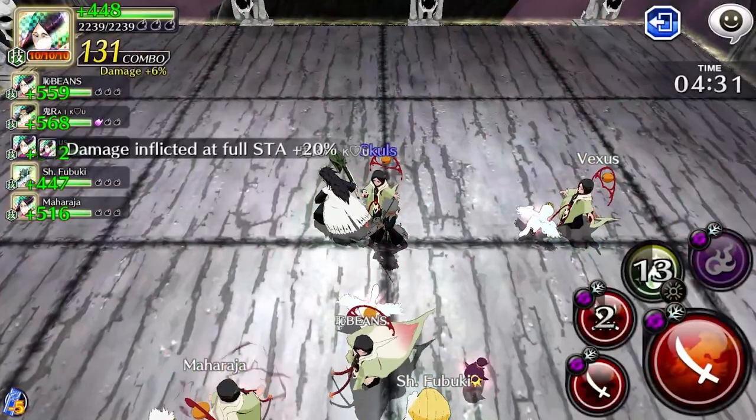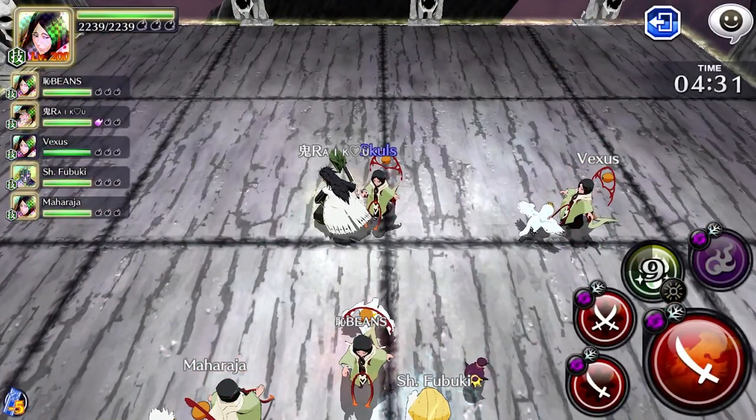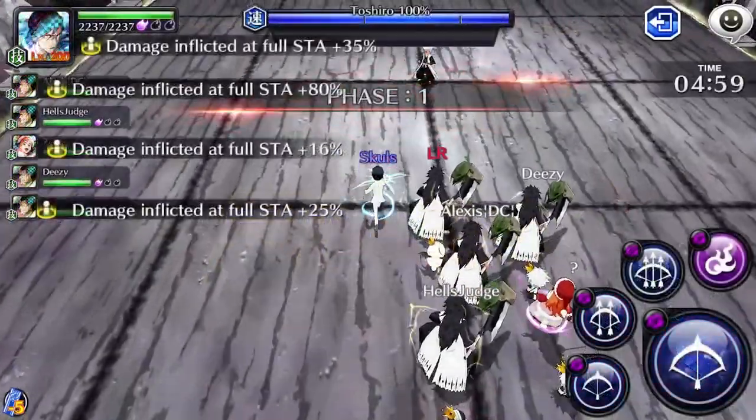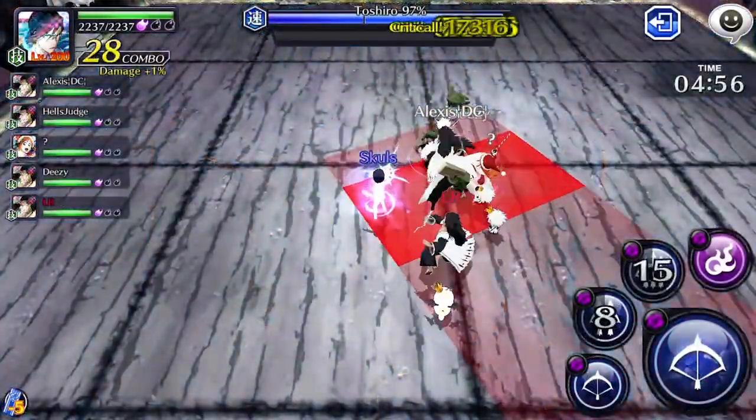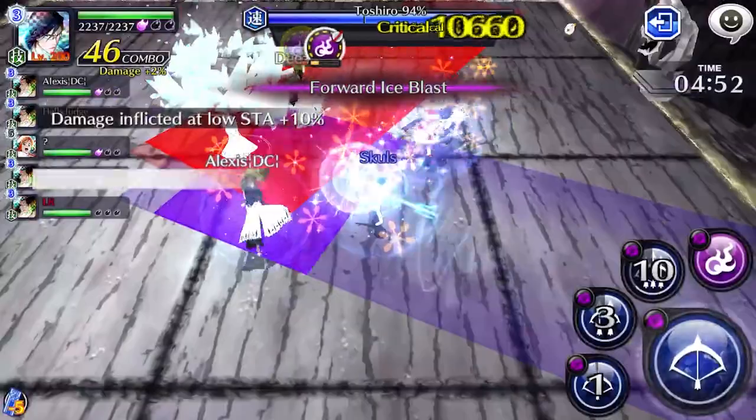But if you're consistently farming epic raids, then surely you'll buy out the whole shop before the raid ends. So why does it matter? Adding in 150 extra potions per lobby, with all 6 characters using potion drop characters, would seem more beneficial.